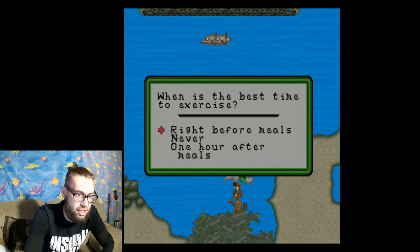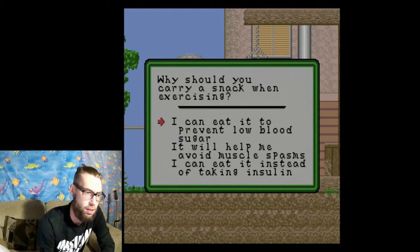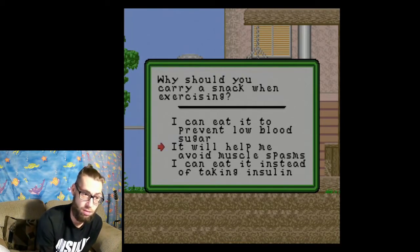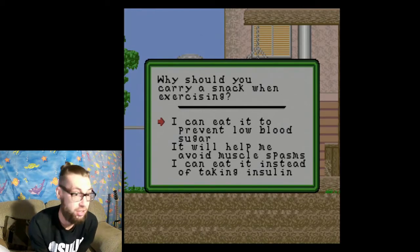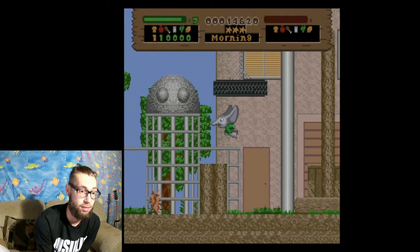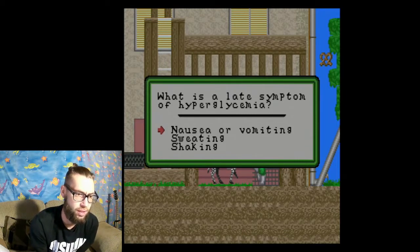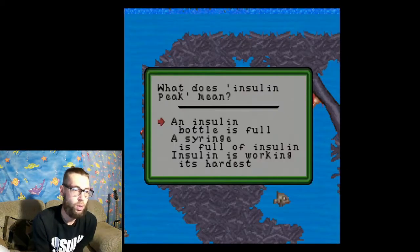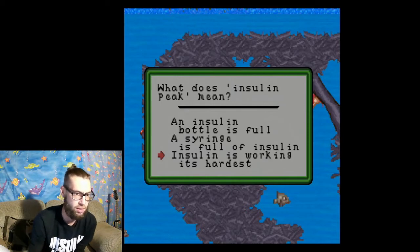When is the best time to exercise? One hour after meals. Why should you carry a snack when exercising? Because you can eat it to prevent low blood sugar — exercise does make your blood sugar go down. What is a late symptom of hyperglycemia, which is high blood sugar? Nausea or vomiting — shaking is more of a low thing, but I've vomited from high blood sugar before. What does insulin peak mean? Insulin is working its hardest.